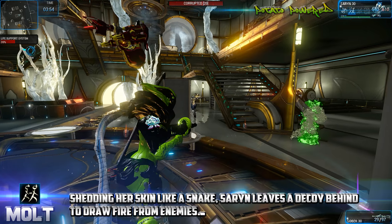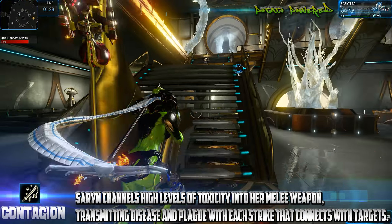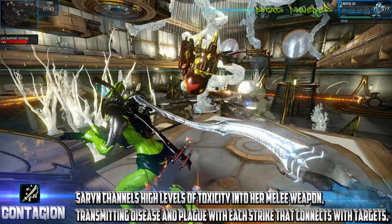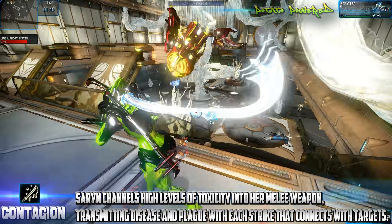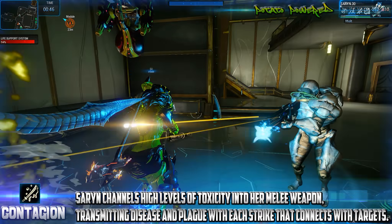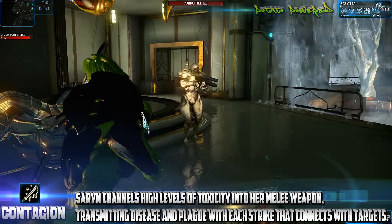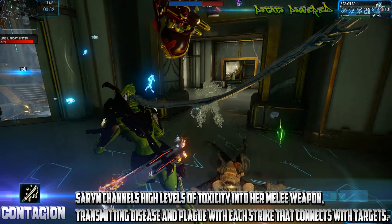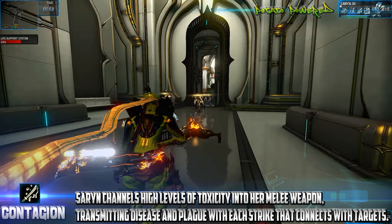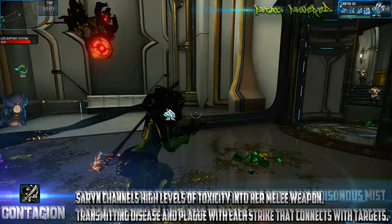Her third ability is called Contagion, which costs 50 energy. Saryn coats her blades in disease and poison, increasing your melee damage by up to 75 percent as poison damage. It can be increased by a Focus mod, and lasts up to 20 seconds unmodded, extendable with Continuity and Constitution mods. The damage is also increased by melee weapon mods like Killing Blow, Pressure Point, and Rending Strike — so for players who like running missions with melee-only weapons, this will definitely bring a smile to your face.